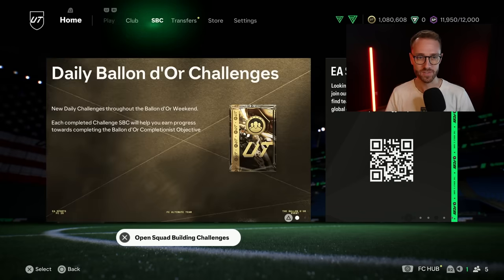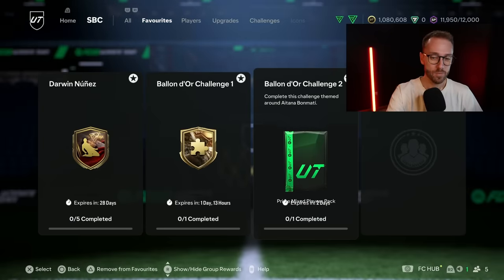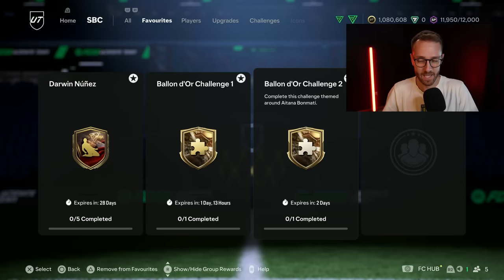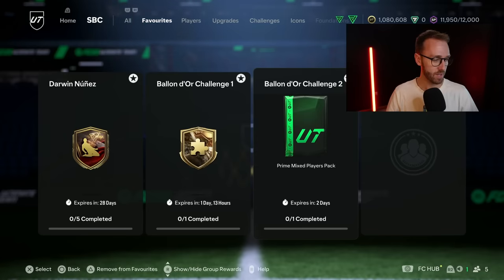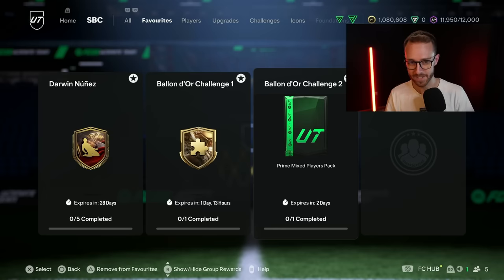Let's go to the SBC section. Starting with another piece of movement in the objective - the Ballon d'Or Challenge number two. It's a pretty easy SBC to do with a pretty simple pack as the reward, and we will be getting another one of these today. It's only 4,000 coins according to Footbin. Make sure you get both of these done. I'm here as a bad example not having either done yet, but I will get them done because I want to complete that objective.